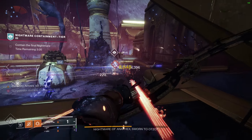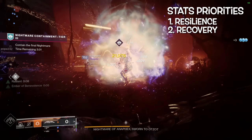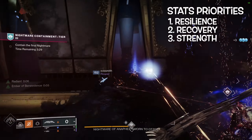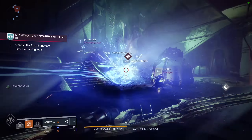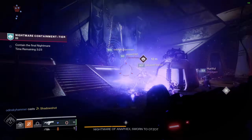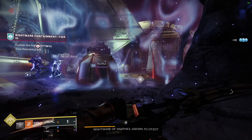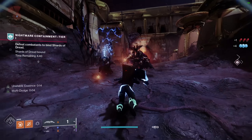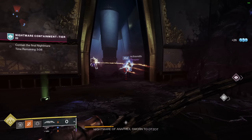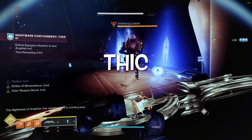Before we move on, our stats should look like this. For PvE, having high resilience and recovery are always my highest priority for survivability. After that, I would build for strength, discipline, mobility, and intellect in that order. Hunters, you'll have your dodge plenty — just breathe and dodge every 5 to 10 seconds instead of going overboard with high mobility.